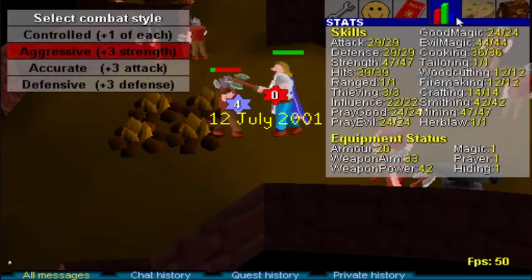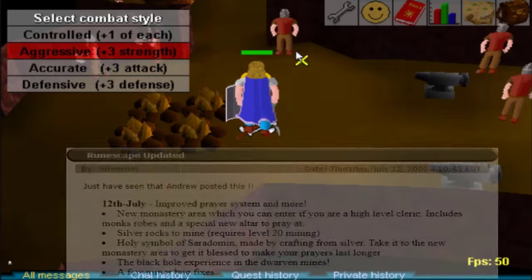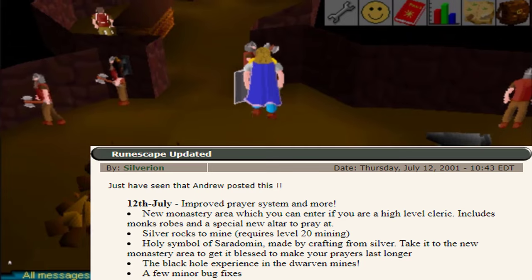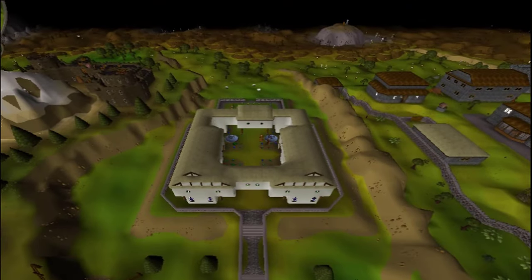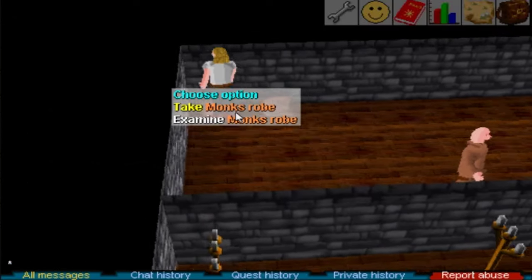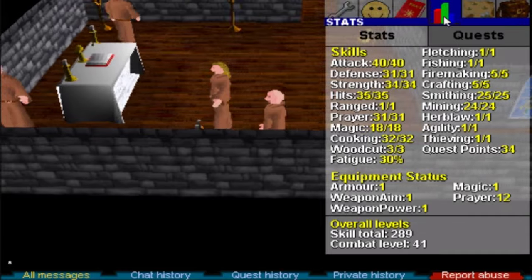Hi, and welcome to episode 7 of the Chronological Time Traveler series. On update day of the 12th of July 2001, an upper floor got built on the monastery. This introduced the monkrope top, bottom, and Brother Jared.